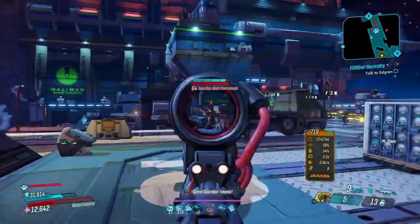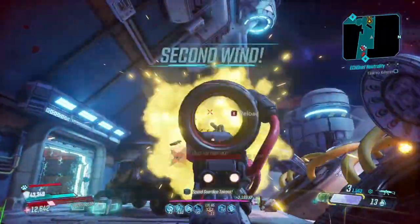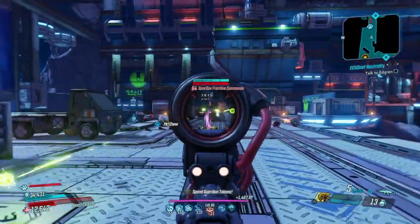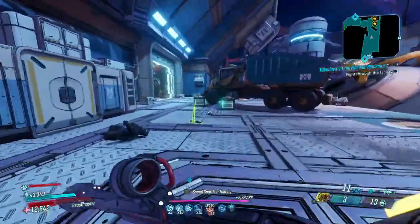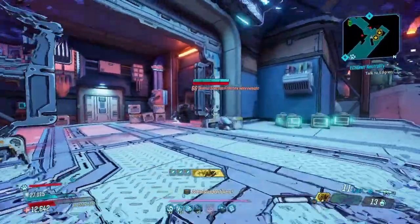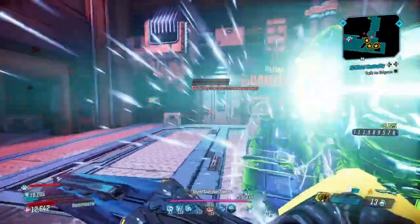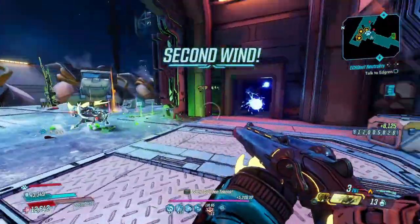How many of my fellow Fl4k players run a half-life U-Rad build consistently? I generally don't — sometimes for showcase purposes, but generally no. I like having my health gate, but sometimes it's fun because you get crazy extra damage, especially with the Clairvoyance and Hellwalker. The downside is you get destroyed and then have to get a second wind.